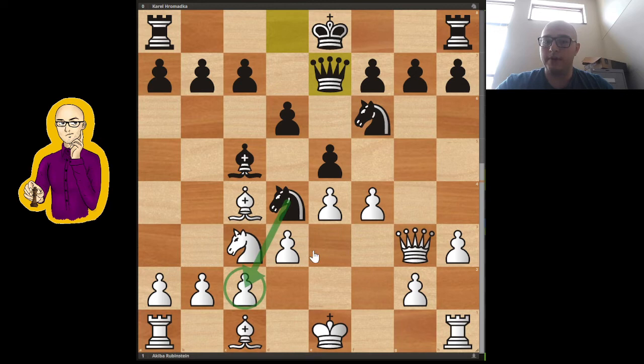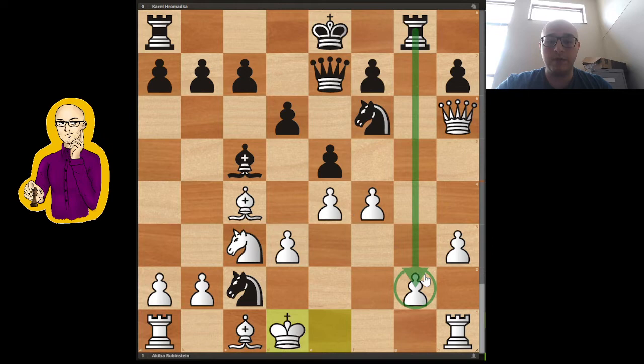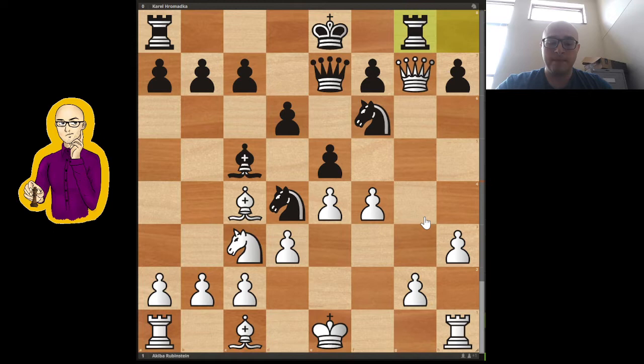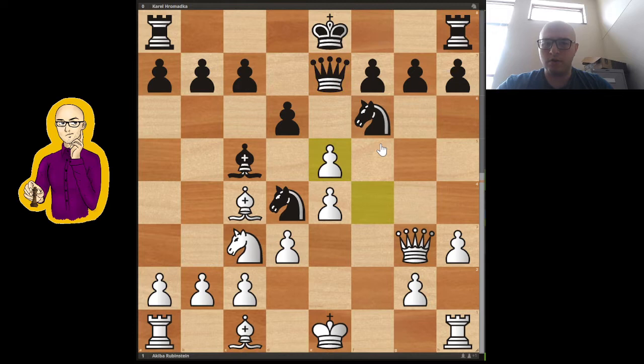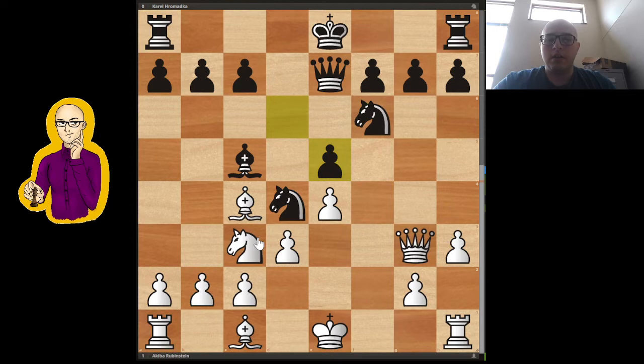So Qe7 instead. Now Nxc2 is a threat — I'll show you why. If queen takes g7 in this case, you could play Rg8, then knight takes c2. But let's say Rg8 first, queen h6, and you can now take. This is very different because now the rook is here, and white just doesn't have that sort of pin on the knight on f6. So Qe7 is a good setup. So takes. Now here, again, if knight takes c2 is played, just Kd1. And if this is taken, you can take and you're hitting the queen, and white is completely winning — he just wins material. That knight on a1 will just get stranded. So pawn takes. And now Kd1, just covering the c2 threat.